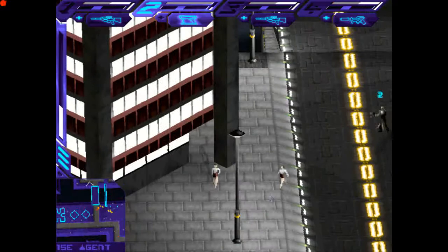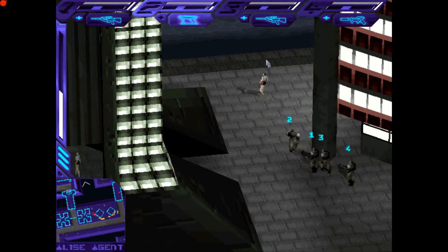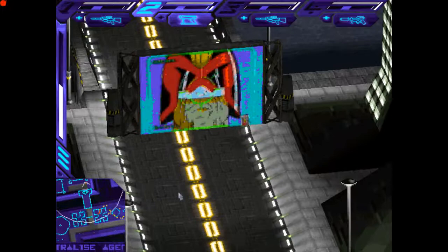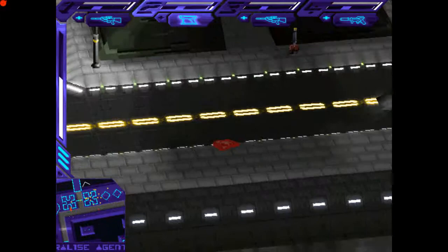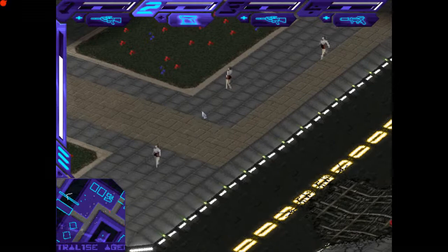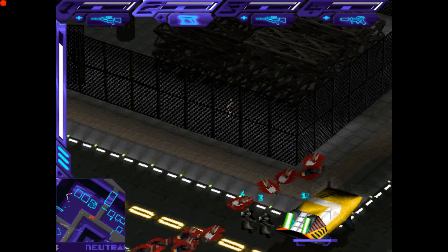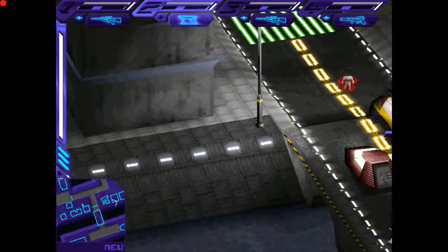Now we have to go and persuade a whole bunch of new civilians, but there are plenty milling around that you can get. I think we just need a few more — a couple over here. That should be enough. I'll get back in the car. A few more stragglers around here we can get hold of. All wearing the same clothes — we've got many fashion shops in Hong Kong, I guess.